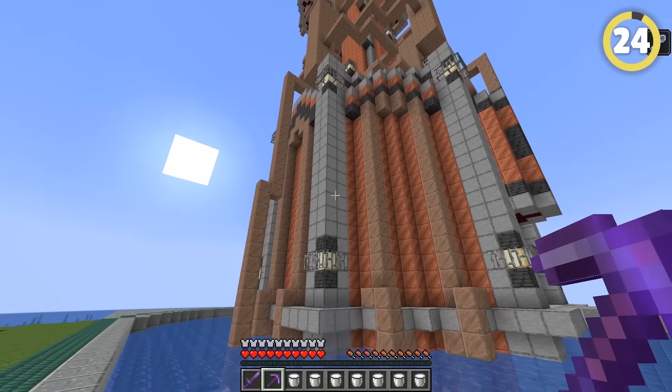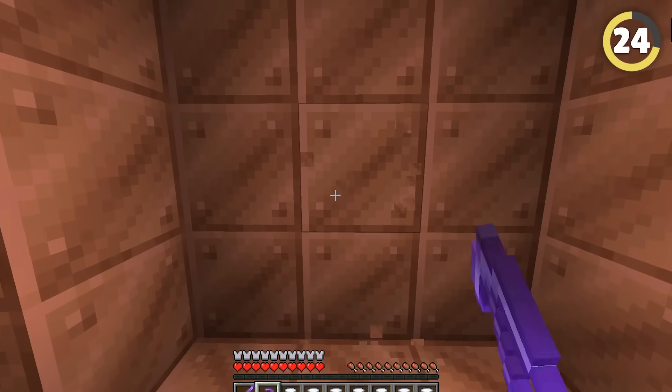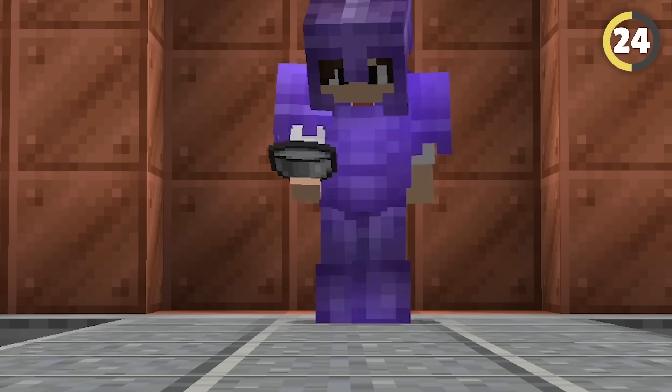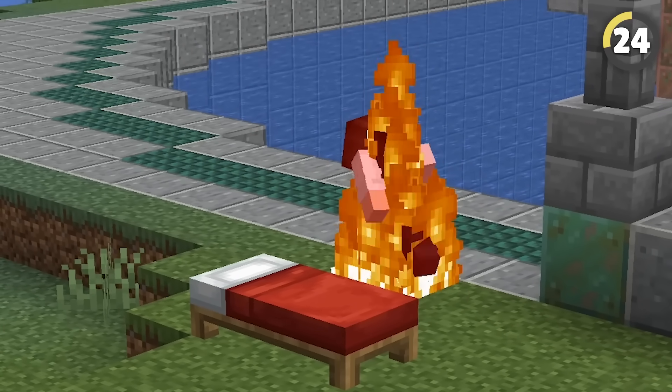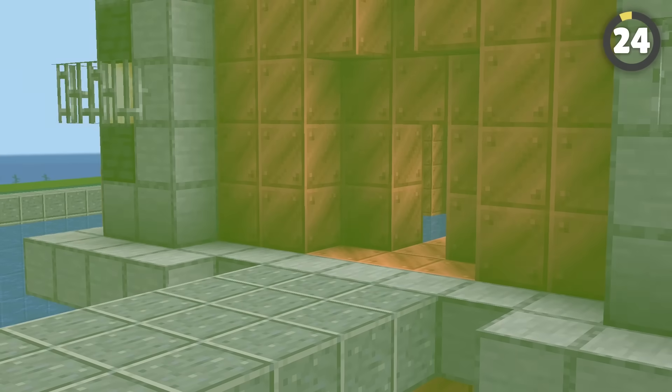Your friend might put an Elder Guardian near their base, giving you mining fatigue and making it much harder to break blocks to get in. That's why you should always bring buckets of milk. But if you don't have that, set up a bed spawn nearby and kill yourself! Mining fatigue has a five-minute cooldown, so you'll have plenty of time to break in and loot the place before it hits you again.